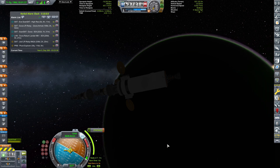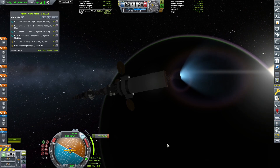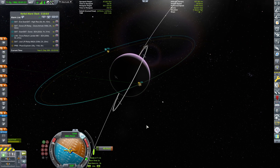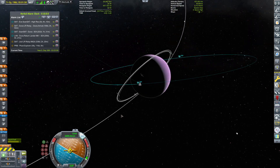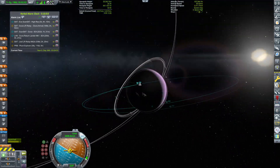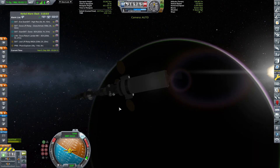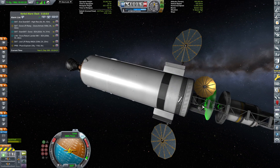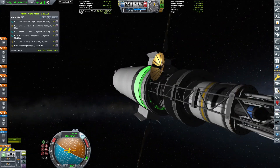We have three components of this craft. The first is the robotic lander for airless bodies, which would be Gilly. The second is the lander for atmospheric bodies, which would be EVE. The third is a big relay satellite that will support both. Here is the big relay satellite, and then we have the lander.